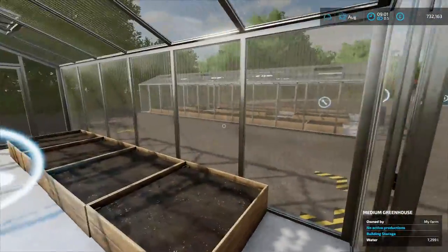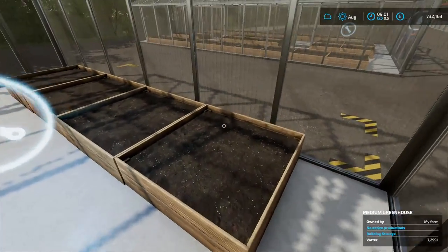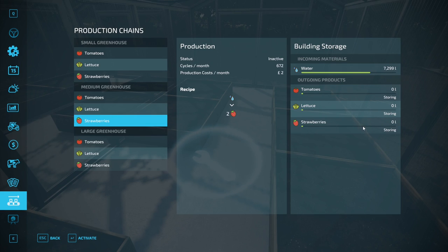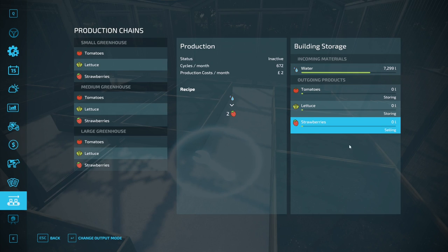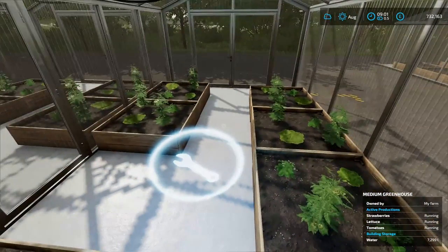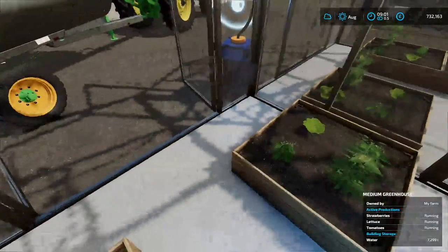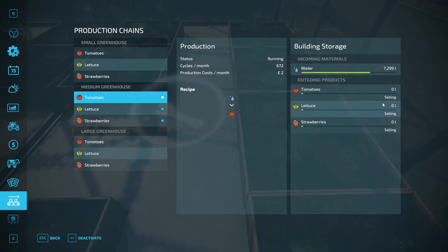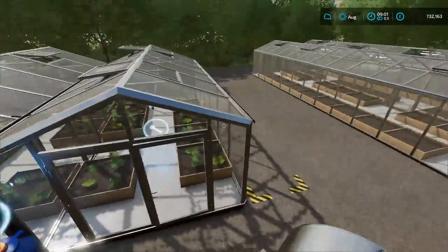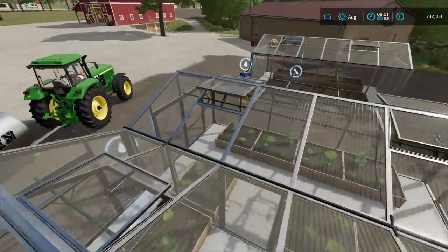If you go inside your greenhouse and click onto this icon it shows all of them. In this case we're in the medium one. I recommend you grow lettuce or tomatoes — strawberries actually seem pretty good too. The biggest thing you want to do is change your output to selling. That way once they've produced around a hundred litres they'll sell their pallet automatically — so that's just passive income. As long as you keep them watered they'll just produce money infinitely.